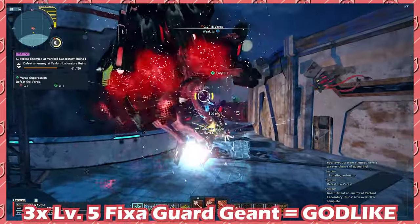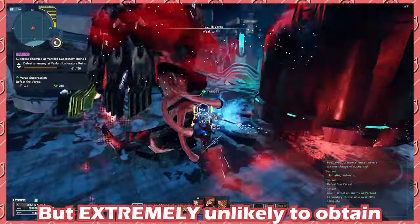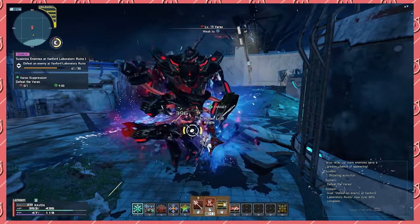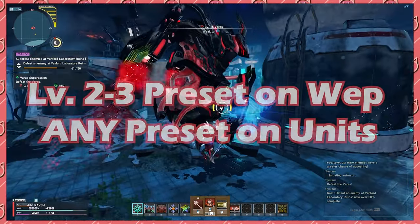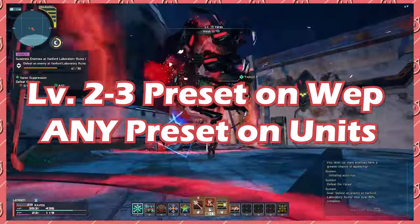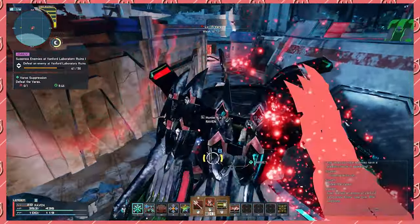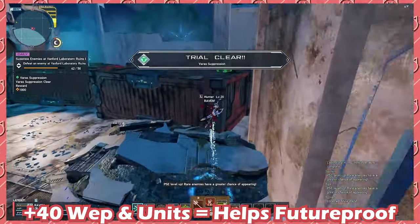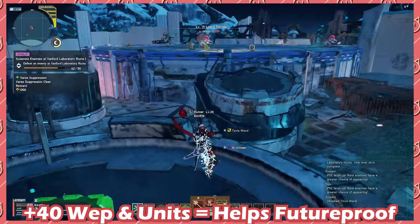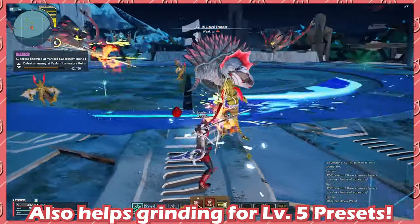Having 3 level 5 Vixa Guard Ghiont pieces is ridiculous, but the likelihood of that happening is extremely slow. Here's my answer for myself when making my gear: get a level 2 to 3 preset on your weapon and try to get any preset you can on your units. But if you can't, then no big deal — the game is still in its early stage. Having a plus 40 weapon in NGS units alone sets you up for the future of the game where things may be easier to obtain or change around. It also gives you a pretty decent baseline to grind faster for level 5 presets if that's what you end up caring about.